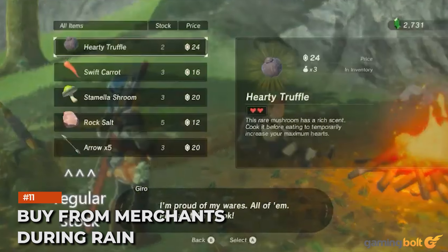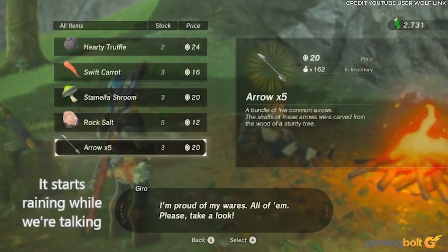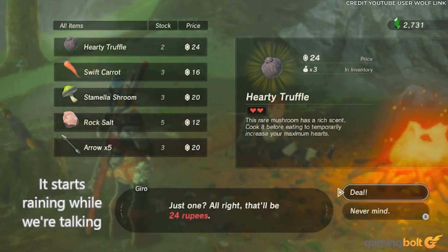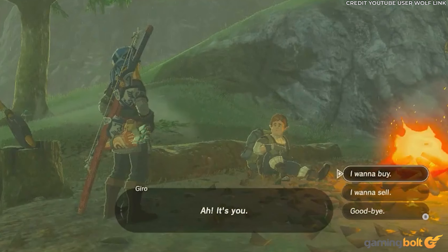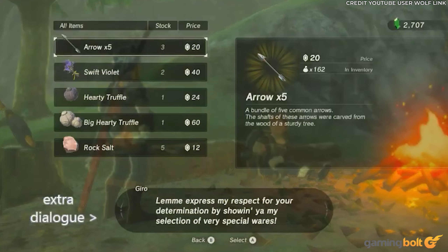Buy From Merchants During Rain. Hyrule is littered with wandering merchants who will sell location-specific goods and wares to Link, and it's always worth paying every merchant encounter a visit. However, this is doubly so during rain showers. Perhaps there aren't as many customers as usual during a storm, but for whatever reason, merchants wandering through rain showers sell upgraded and rarer items.